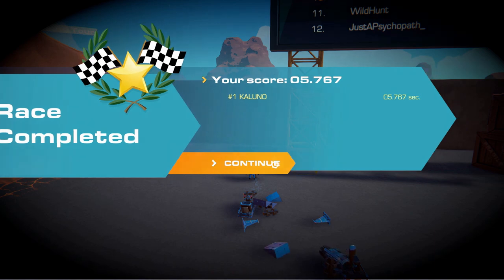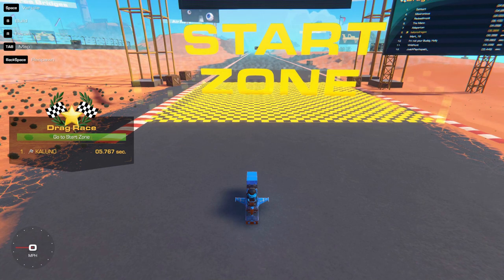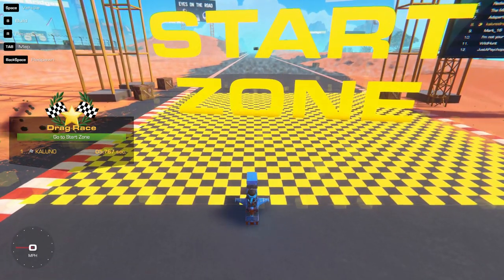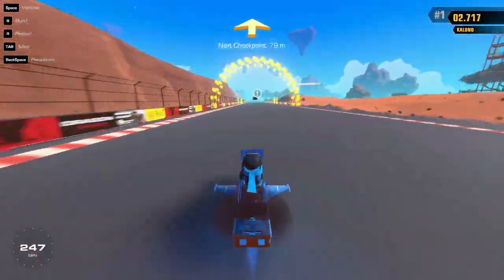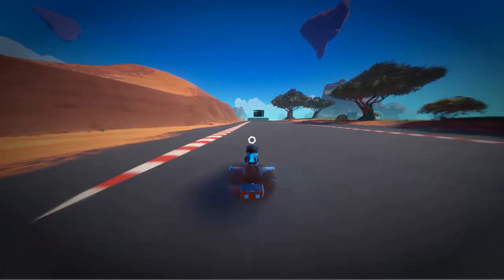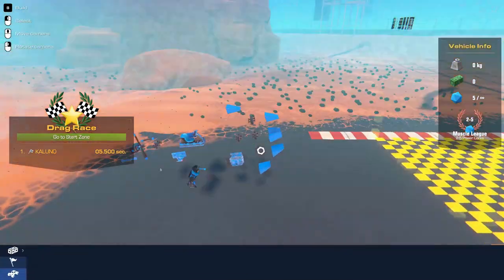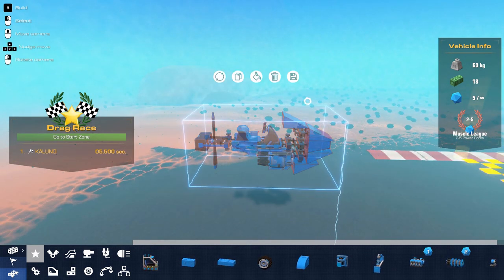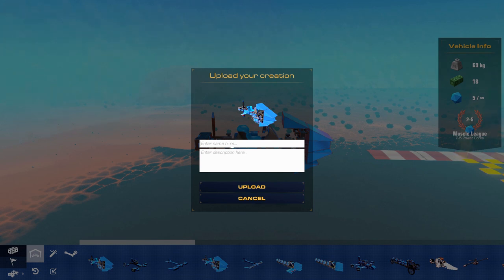I don't think we're gonna get much better than what we got. But this was the vehicle I used to get the 5.366 — I wish I would have recorded it, but man, this thing is fast. 3, 2, 1, go. 5.5. I think I'm gonna save this vehicle. We'll copy it and save it as a blueprint, and then we're gonna upload this to the Steam workshop.